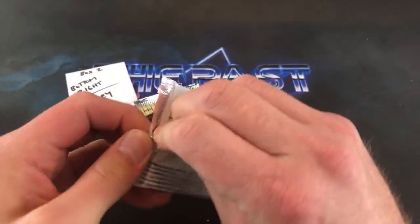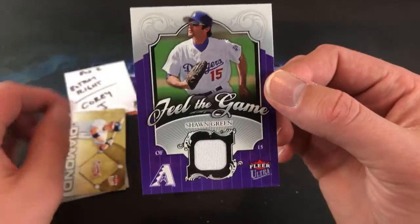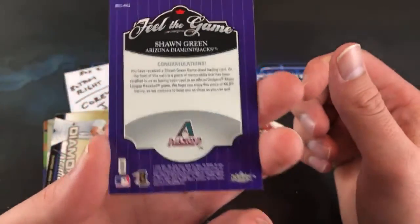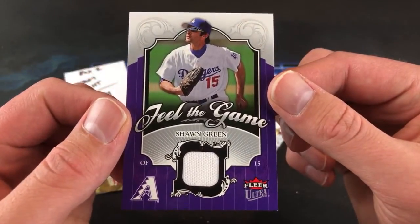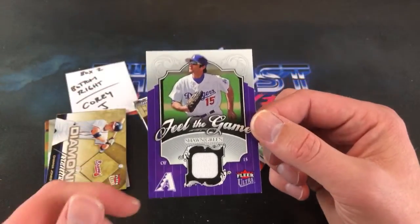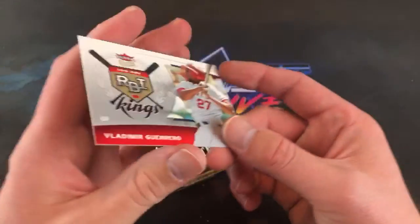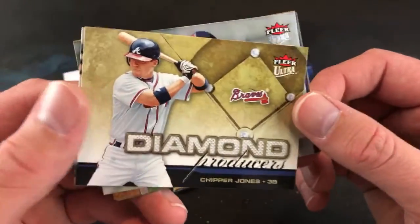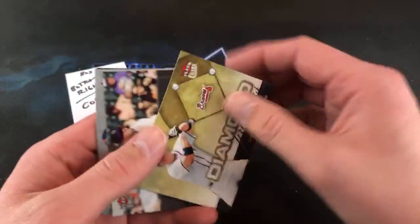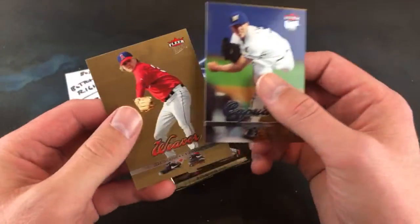Two packs left. And whoa — it is a Shawn Green Feel the Game relic — first time seeing one of these. Not sure how you feel about Shawn Green, but he's definitely a solid ball player. Very very cool — like these a lot. Feel the Game Shawn Green — congrats Cory. Vladdie Guerrero RBI Kings before that, and here's a nice one — Chipper Jones Diamond Producers. Cory actually collects Chipper Jones — that's pretty freaking awesome.